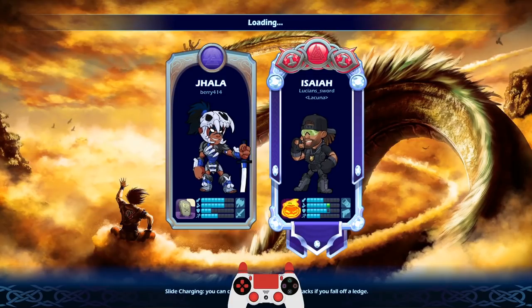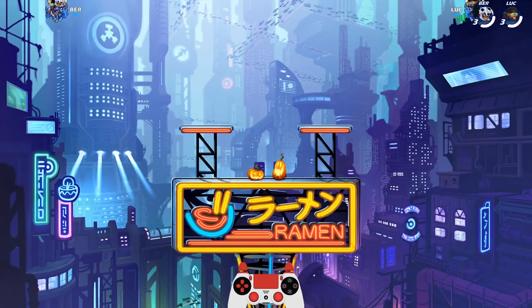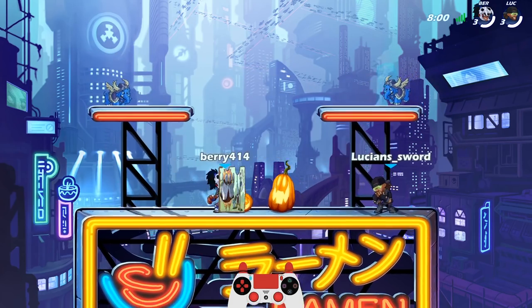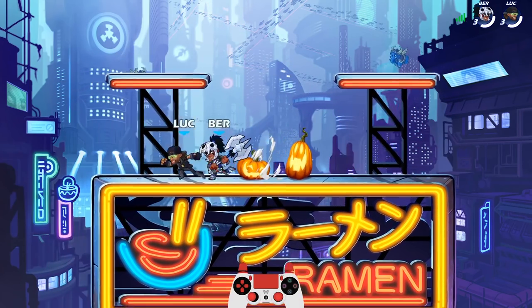Going against Barry 414. Jala is probably going to destroy me, dude. I am way better with Jala than I am with Isaiah. I know how good Jala can be, and if I was Jala, I would be destroying Isaiah. That's all I got to say.